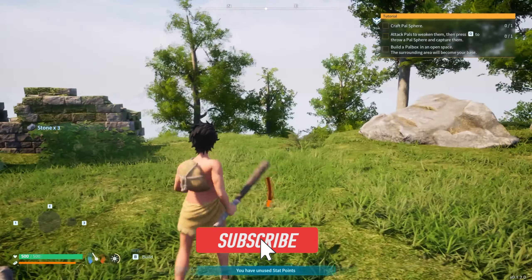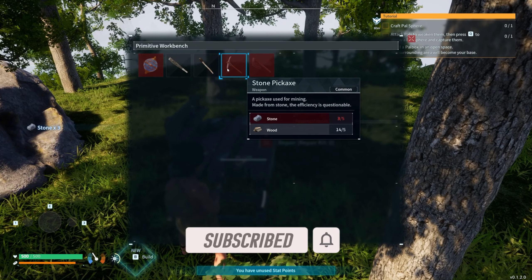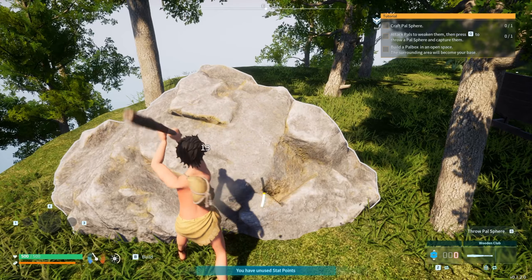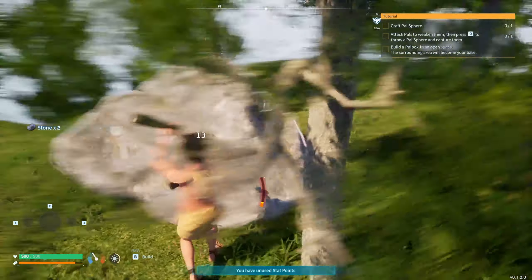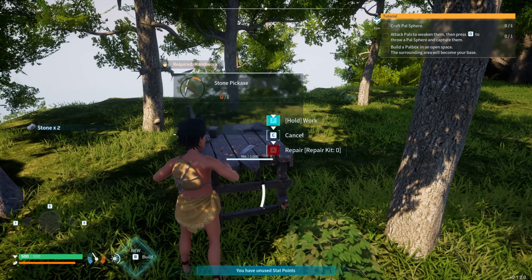Oh look, there's our first little pal! I'm going to run back here. I want to just make some basic items. I need a bit more stone — I didn't even see this one over here. I need two more, I think. Get a pickaxe so we can do this much more easily.